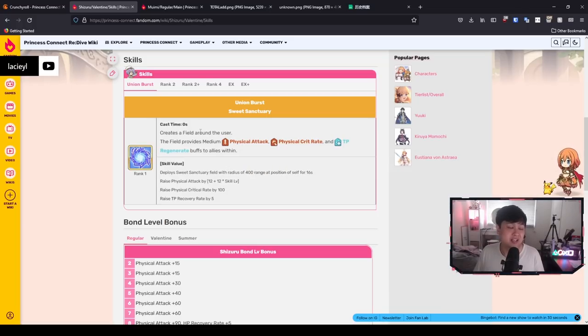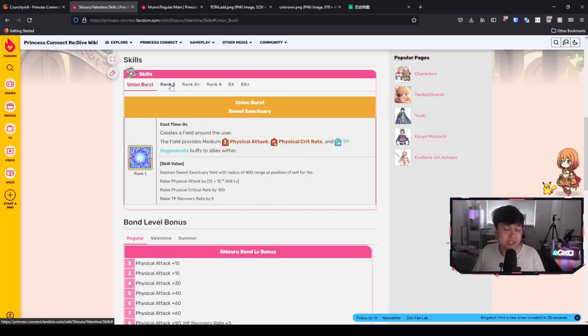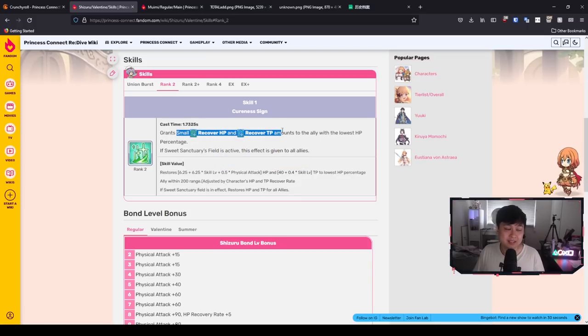However, the reality is she does have a skill 1 and skill 2, and it only gets more cracked out from here. For skill 1, Cureness Sign grants small HP recovery and TP recovery to the ally with the lowest HP. However, if we've got the Sweet Sanctuary field active, then the effect is given to all allies. So if her UB is up and that field is deployed, she is actually going to be healing everyone and giving everyone a whole bunch of TP — about 90 TP.